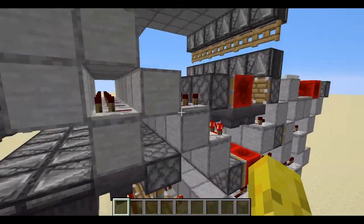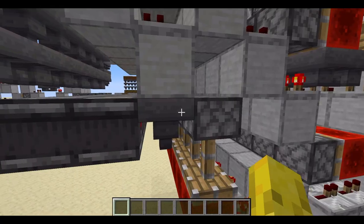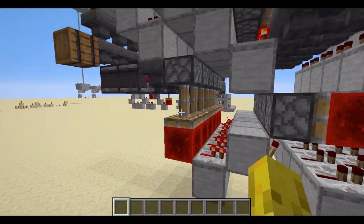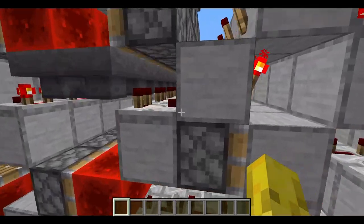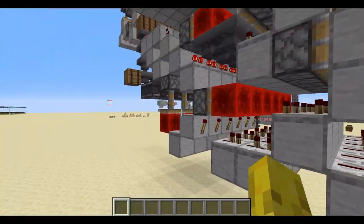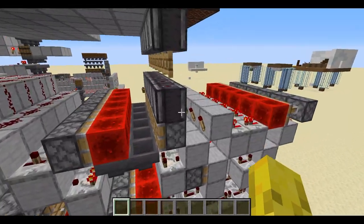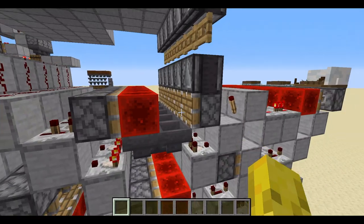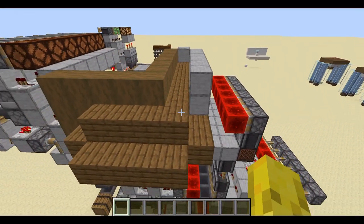Once there's an output from that bit, you BUD-power this section. You need a block updater, which is what this system here does. It unpowers and repowers this hopper so it updates the piston, causing it to move, retract, and push. You get an output through here and also up here. Essentially this system waits for the output to come through, the piston extends giving power, then once that's off it retracts and you get an output through here which makes the next piston move forward. This section is completely separate — it's only for this output. The droppers drop all the items. Use droppers, not dispensers — don't make that mistake.